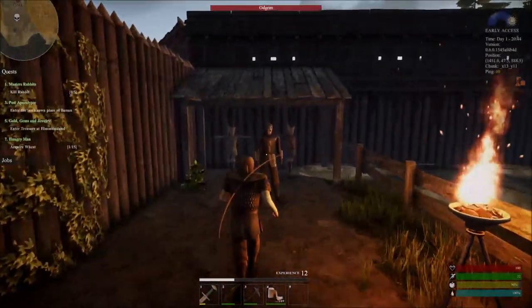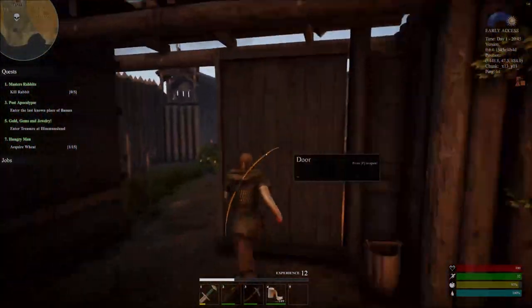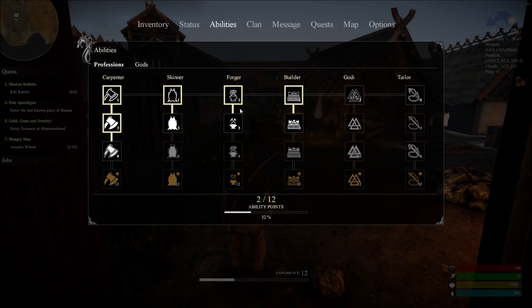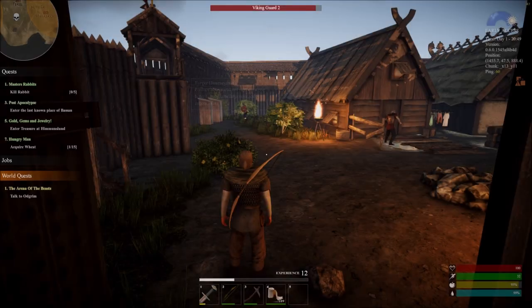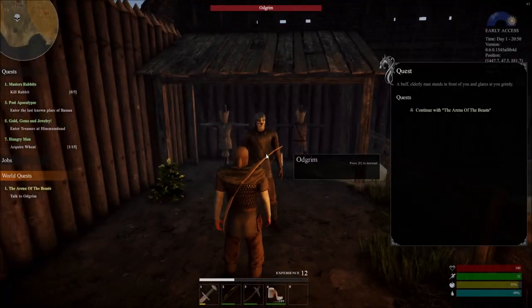Did it reset yet? No, not yet. If we get three ability points we can go into third tier forager — armor, strong leather helmets. Yeah, we're going to want three points in forager. That's what we're doing — we're forging stuff.